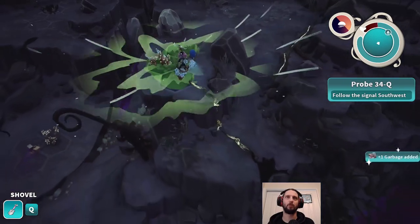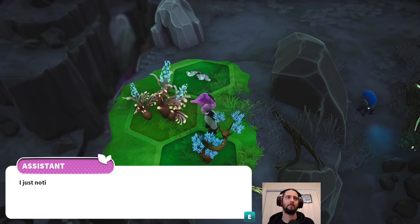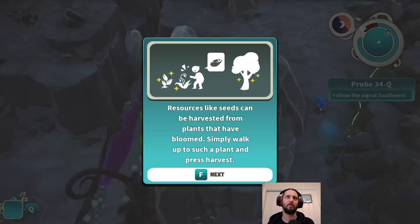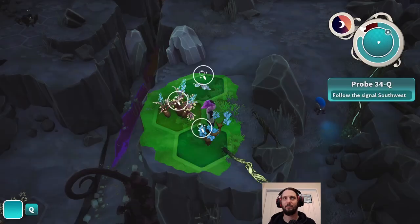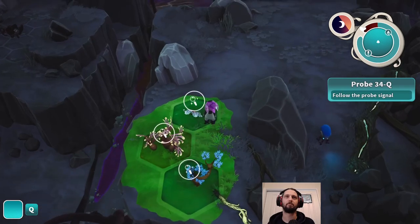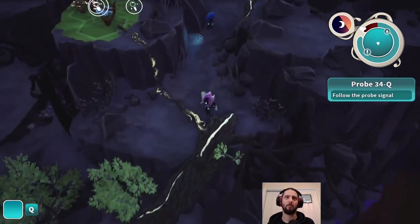Dig up. Peggy, hold up - I just noticed there's something growing on this herb. Seeds, I think they're called. I'll try grabbing some before we move on. 'Resources like seeds can be harvested from plants that have bloomed. Simply walk up to such a plant and press harvest.' Take all. But now we have seeds, so we can now plant things - but only herb seeds at the moment.